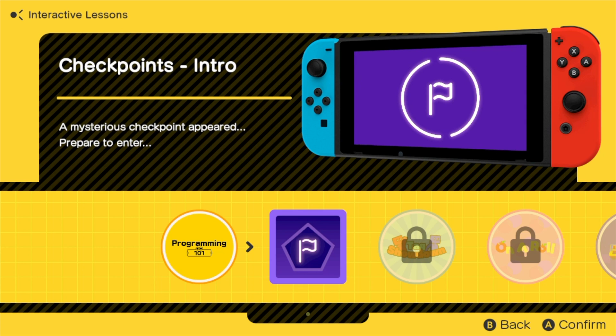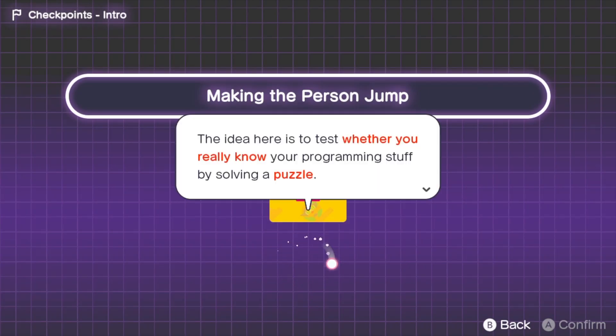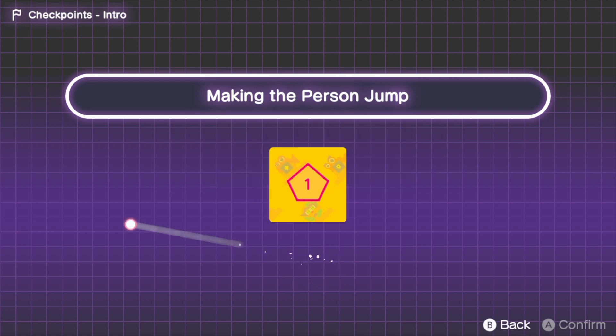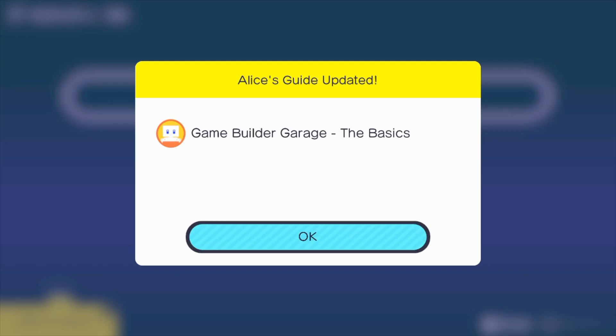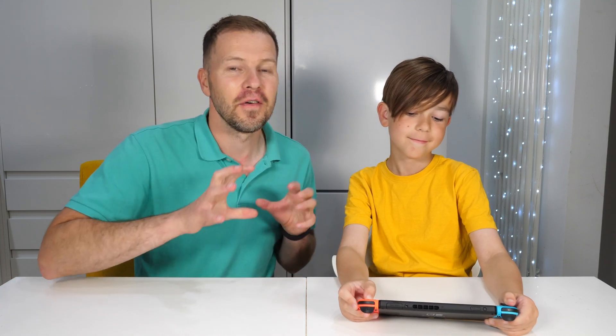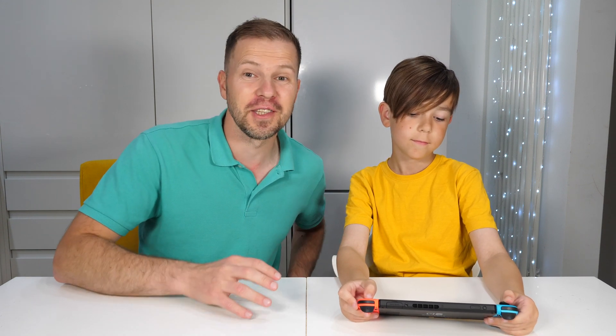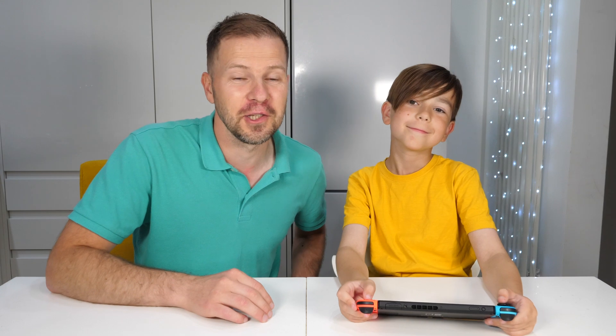After completing each lesson, we had a checkpoint with some puzzles for us to solve to fix a game using skills we learned from the completed lesson. After all the fun learning, we started creating our own unique games in the free programming mode, then shared them with friends online so others could play too.